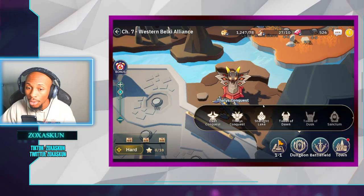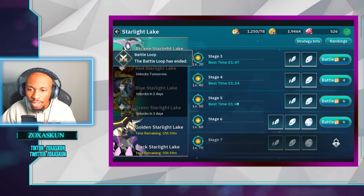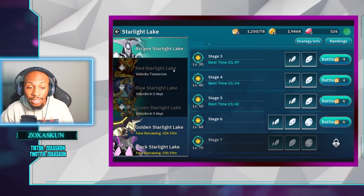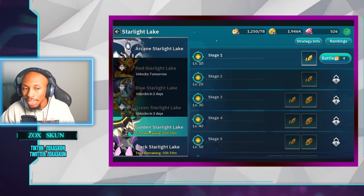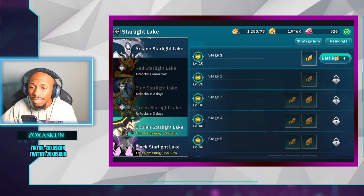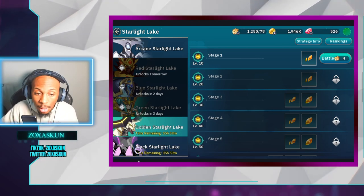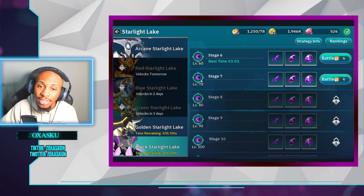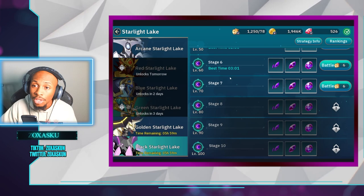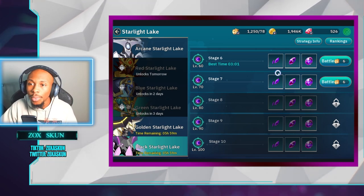For the starlight lake, we're on stage six of the arcane starlight lake. I haven't touched the light one because I don't have any light units, so that would just be a waste of stamina. When it rotates back, I'll think about it. I do have dark units though, so I got all the way up to stage seven on the dark side — I just haven't attempted it yet, but I'll push that in the future.